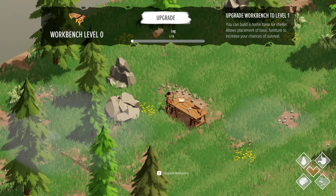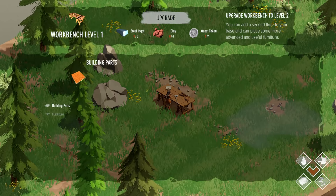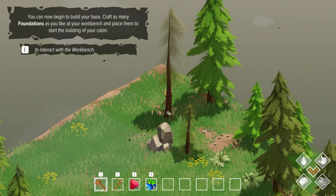We got a pine cone - an imaginary, magical pine cone, it looks like a lava rock! Alright, now we can craft upgrade. Now you can begin to build your base - craft as many foundations as you like at your workbench and place them to start building your cabin. Building parts crafting requirements: one log for a foundation. I've always known in every single game we ever play - you make a bigger base than you ever plan to need, because you always have to expand it later.